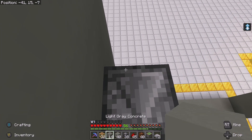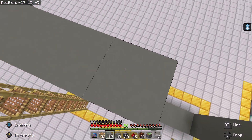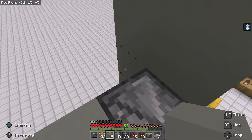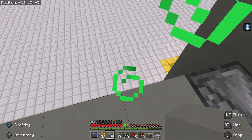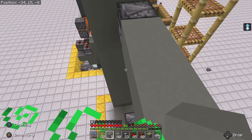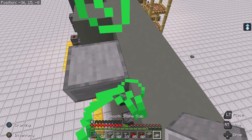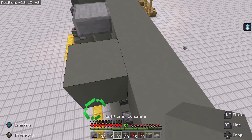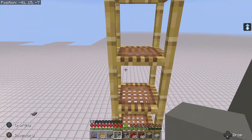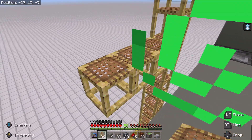Now let's build a row all the way across to the other observer. Go ahead and place a block here, then a half slab, then another block, one more. Let's go ahead and put some scaffolding across so we can walk on it in a little bit.